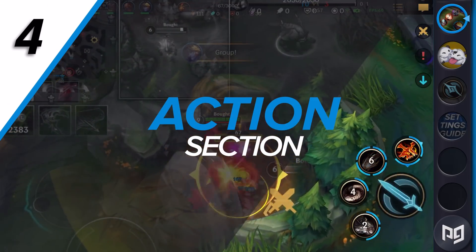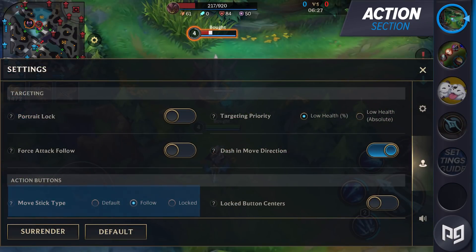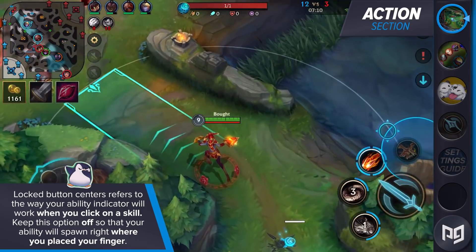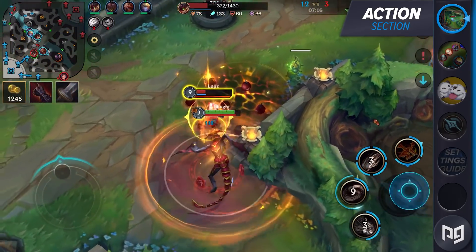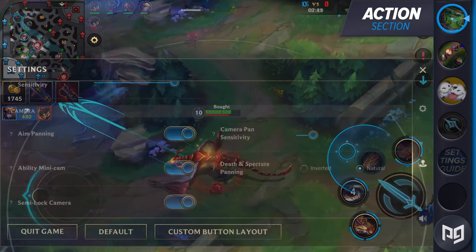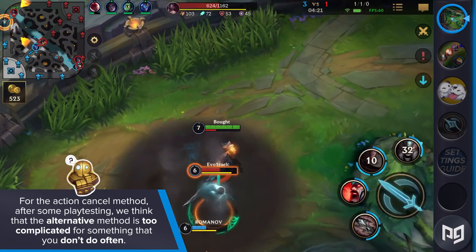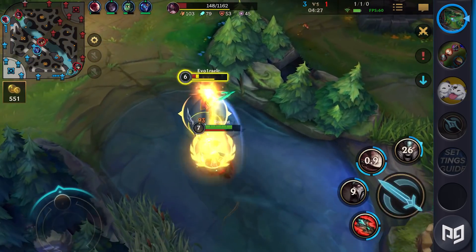Going back to our settings, we're moving on to the action section. There are three choices for your moveset, and we found that the default and follow options are the best. Both of these give you optimal control over your champion, so pick which one feels better for you. Locked button centers refers to the way your ability indicator will work when you click on a skill. Keep this option off so that your ability will spawn right where you place your finger. If you turn this on, your skills will always start from the actual icon, which punishes you for not being completely precise with your fingers. The action cancel method's alternate option is too complicated for something you don't do too often. The default cancel icon is easy enough to press when you need to.